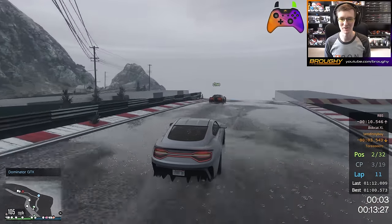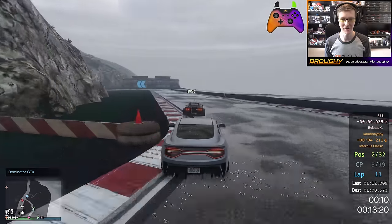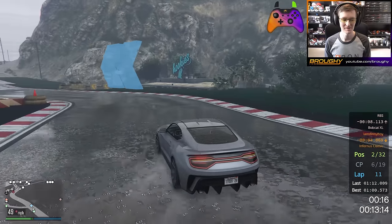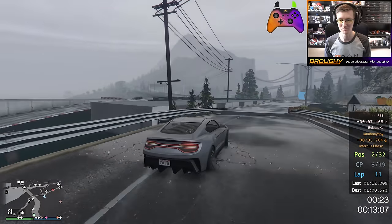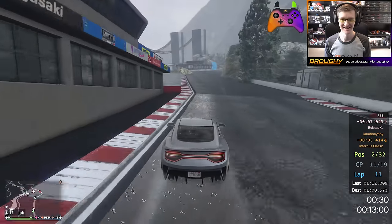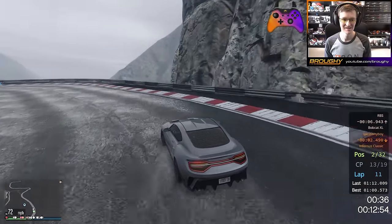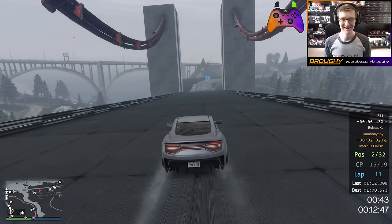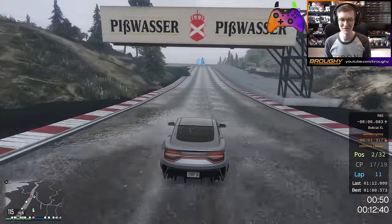All right, now we're talking. Big grip in the rain. Bobcat XL, 10 seconds behind. Let's chase this down. I think that one was fair enough to be honest — he was put right immediately, but I was definitely up the inside enough there. It's got the top speed on me though. Freaking Dominator GTX — it just doesn't have any top speed, does it? It's got all the grip, just no top speed.